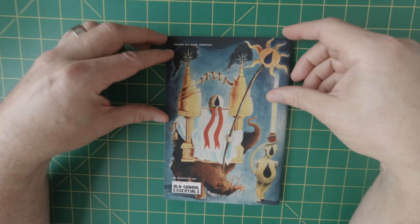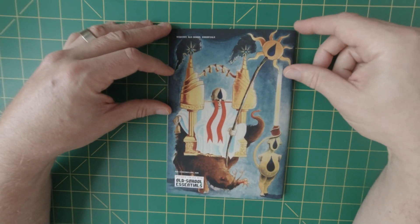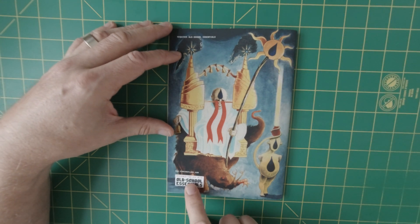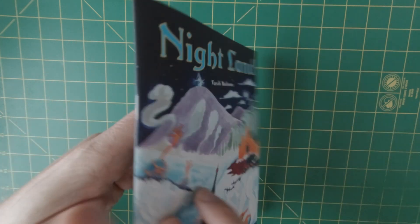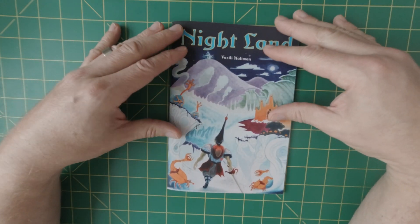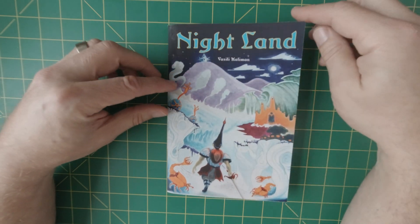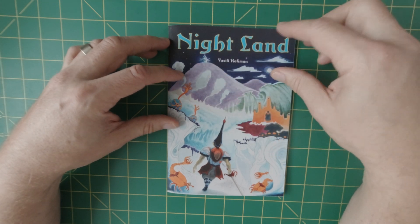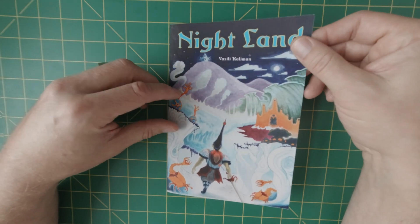Nightland, which you can see by the art on it, really reminds me of a Troika style game. You can see it's an old school essentials compatible game, and if you just look at the artwork it's kind of like a fantastical night or land of night — you can see there's kind of a permanent dusk to it.